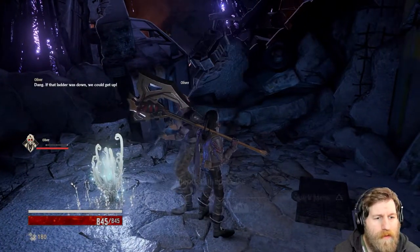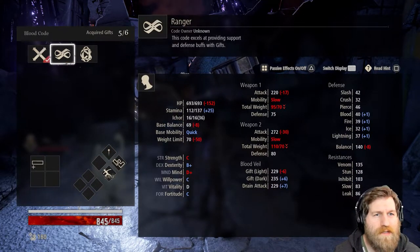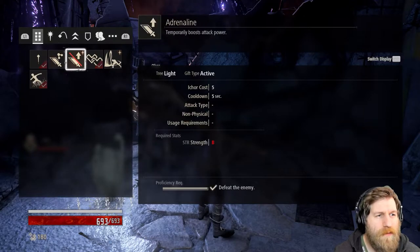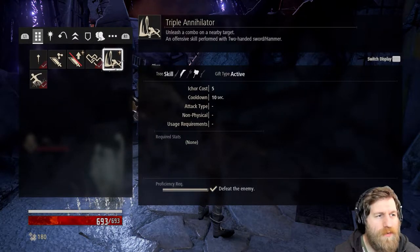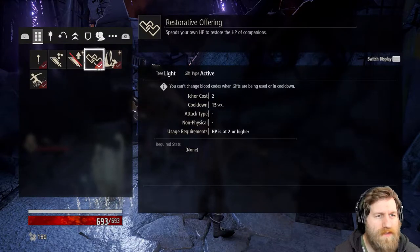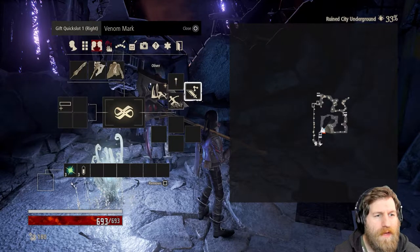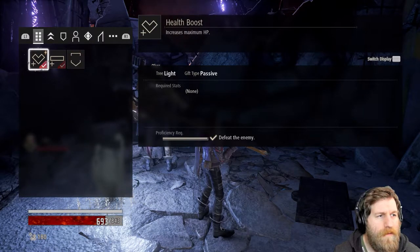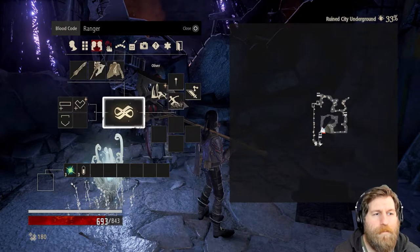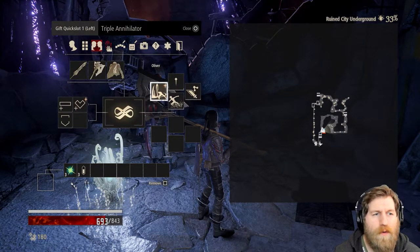If that ladder was down we could get up. So we're going to change our blood code - this changes our skills as well that we've got equipped. And because we learned some as well, we can re-equip some of the ones that we've learned, such as Triple Annihilator. This one heals your ally that you've got running around with you. I'm going to switch out that one for the poison. And everything else is equipped on there so we can learn all that stuff. Health boost from our other class. So your blood code is linked to your skills - what skills you can have equipped, what abilities or gifts.